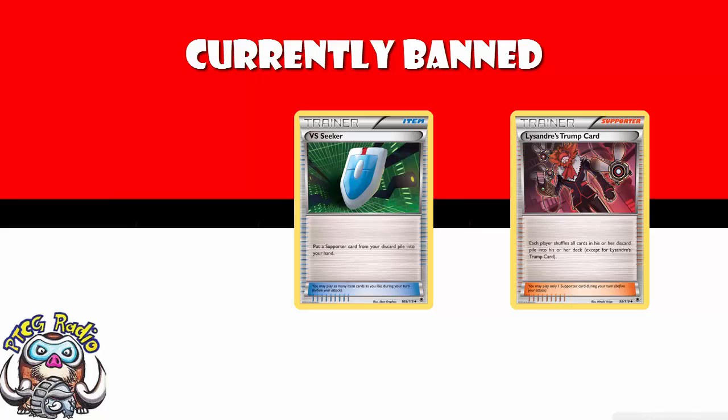This is why cards need to be banned — unintended consequences of cards interacting together. Lysander's Trump Card on its own wouldn't have been a huge problem, but combined with Versus Seeker allowing you to cycle it forever was a problem. And we had this at UK Nationals in 2015.